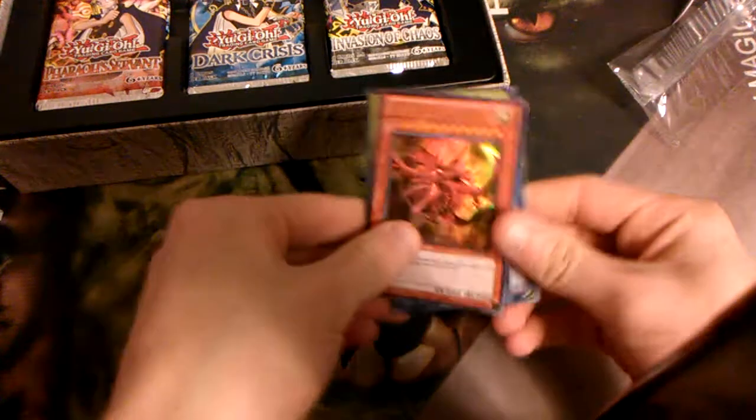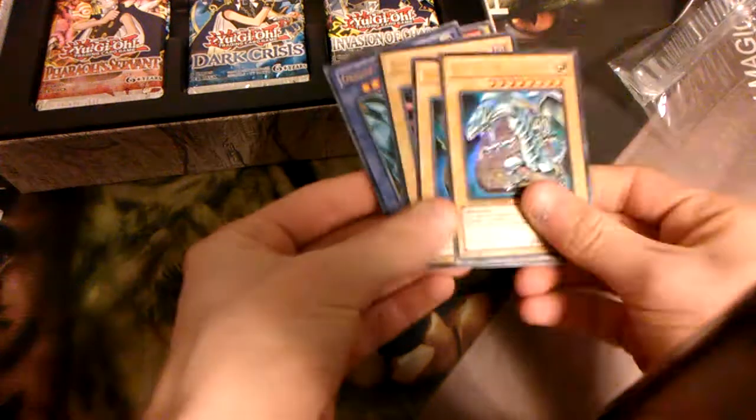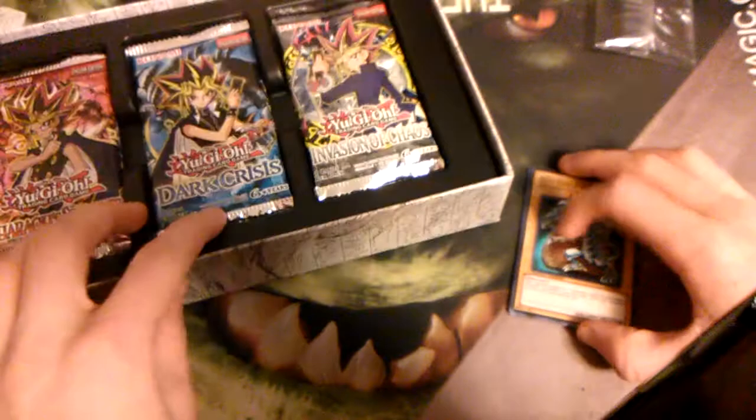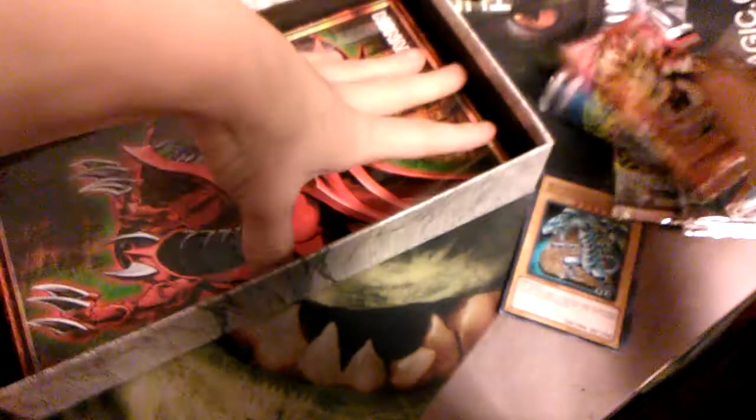Our promo is Obelisk Tormentor, Slifer the Sky Dragon, of course Winged Dragon, Blue Eyes, Dark Magician, and Red Eyes. Let me just take these out. And I do believe we get a game board — yes we do. I already have seven of these.